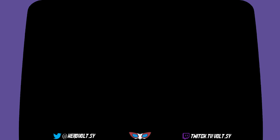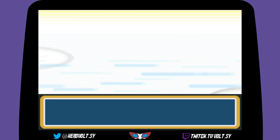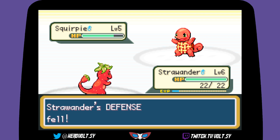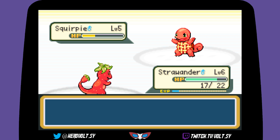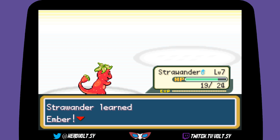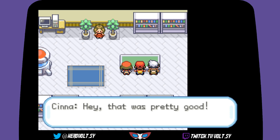Not a chance though. Up next — oh you're the same sprite as Brendan but with Square Pie. Scratch, Tail Wag, Scratch — you actually hit me! One more Scratch and bam, nice and easy. We're now level 7 and learned Ember! Off to a great start — hey, not bad at all!